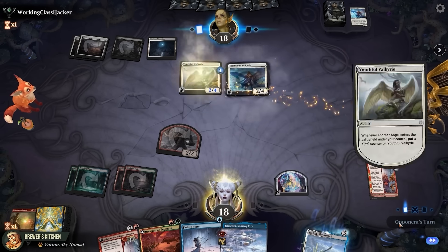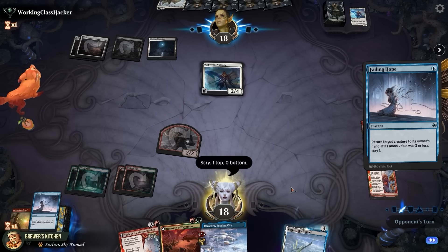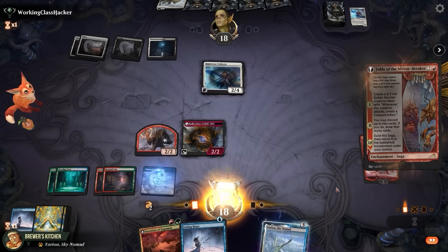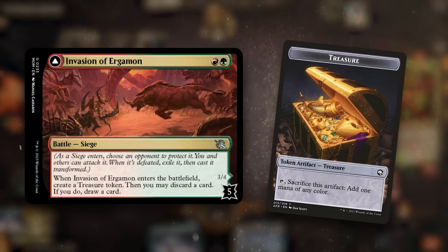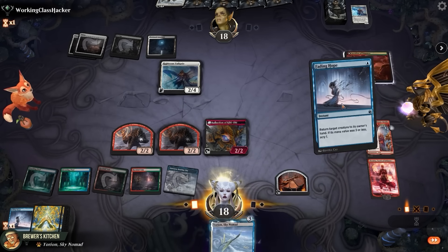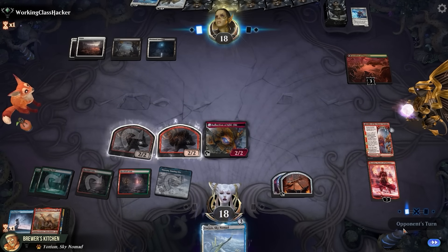Opponent plays a land and another Righteous Valkyrie, which puts a counter on the Youthful Valkyrie. They attack Chandra, so we use Fading Hope to bounce the Valkyrie and scry one — we keep another Fading Hope on top and draw it for turn. Fable of the Mirror Breaker flips into Reflection of Kiki-Jiki, and I think we're just gonna empty our hand here. Minus Chandra to add mana. Fable number two creates a goblin, then we play Invasion of Ergamon — a battle that creates a treasure and lets us draw a card if we discard when it enters. It has 5 defense counters and flips into a creature, but we pretty much only need it for the treasure.